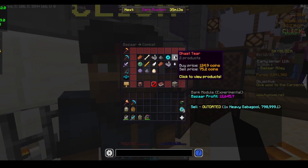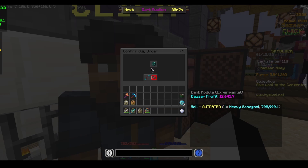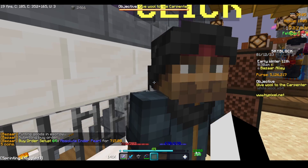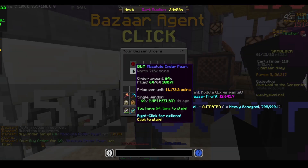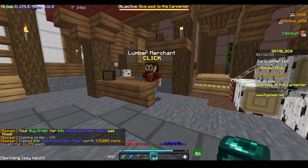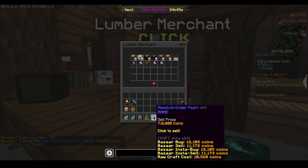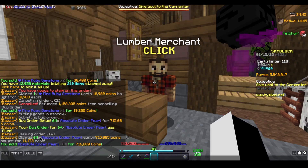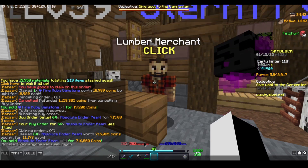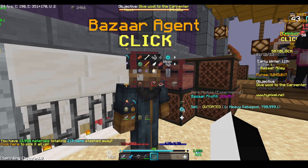For our third flip we're heading into the combat section underneath enderpearls — absolute enderpearls. We create a buy order for 64. It filled really fast today. We go to the NPC: that was 715,000 coins and we could sell it for 716,000.8. Usually it doesn't cost as much in the bazaar — usually you can get it for about 700,000 a stack, meaning you'll get about 16,800 profit. A little bit less than ruby gemstones, but that's because they make a little bit less money.